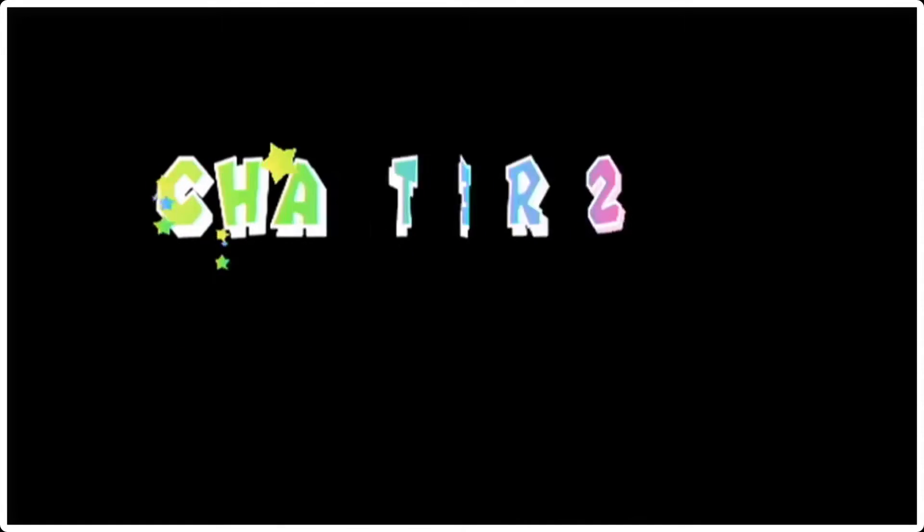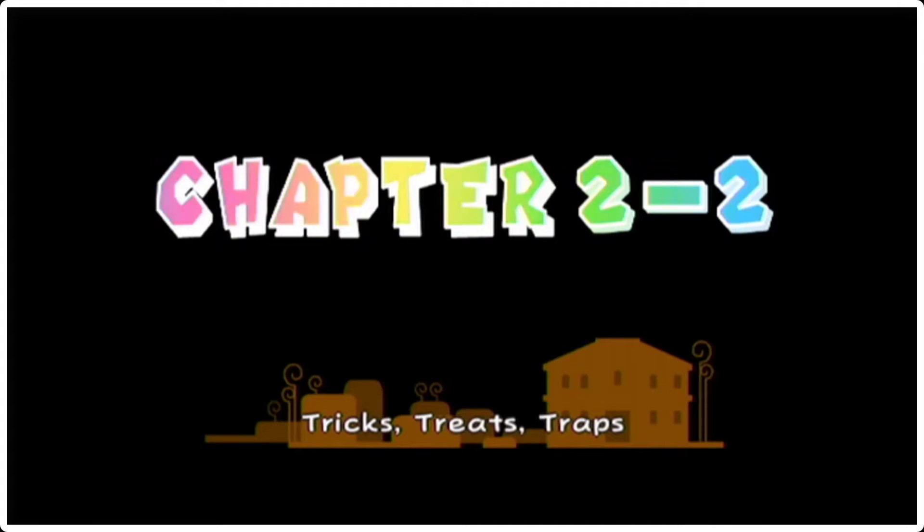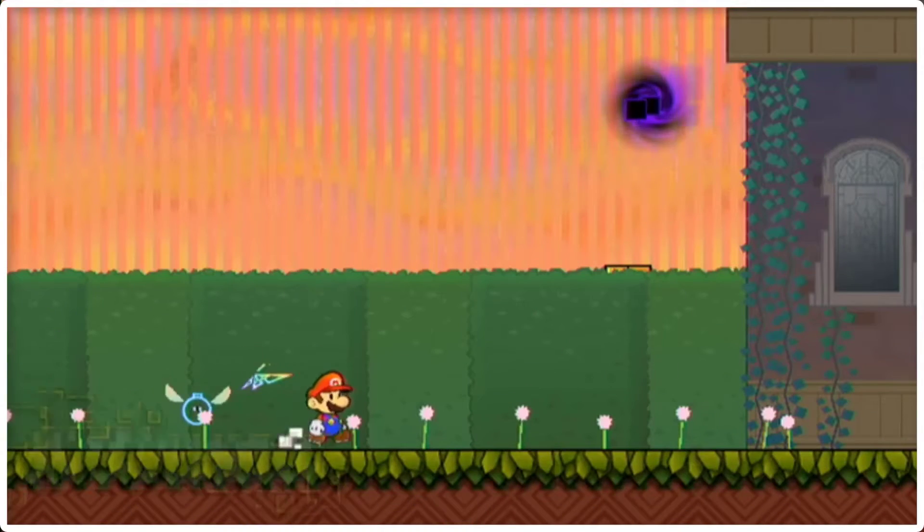I meant to say plucky, but I said lucky. Hello everybody, my name is River Kings, and welcome back to Super Paper Mario with Chapter 2-2, aka Treats, Tricks, and Traps. Say that five times fast — I said that wrong anyways. But here we are, we are at Merley's Mansion.